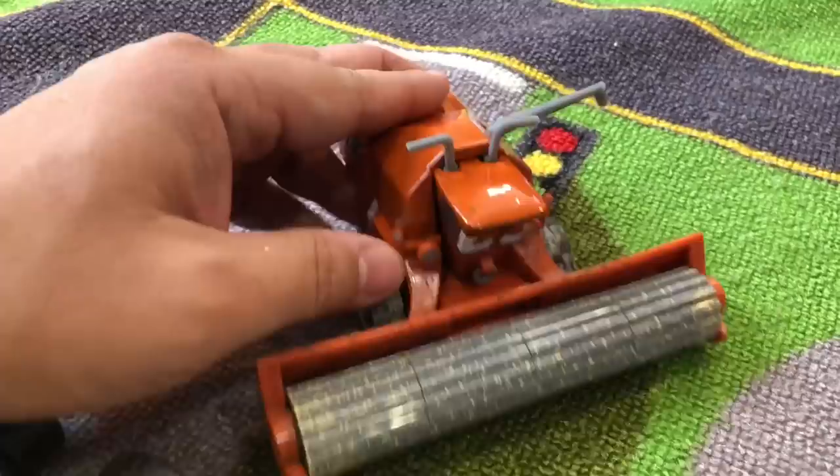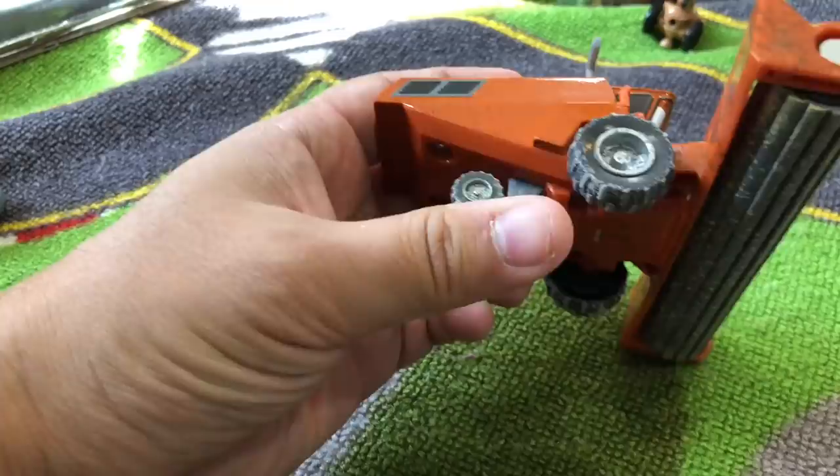Frank has some little wheels in the back — he doesn't move much, so he's got four wheels. Meanwhile, Scott Tiller has eight wheels. He's awesome!